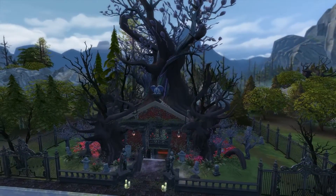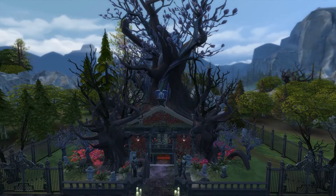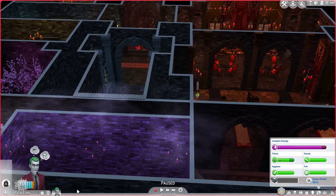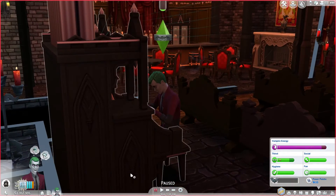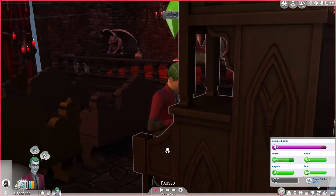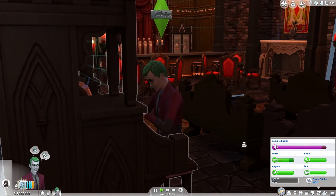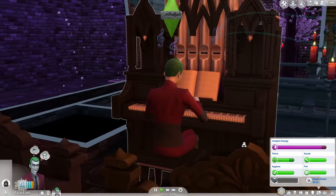I tried to see if there was a speed build on YouTube, and I couldn't find one. But the person who lives here is Gavner Vixar. He is practicing the organ — he actually doesn't know how to play it. He is very, very bad at it. But you know what he's not bad at? Being evil. He's a very evil vampire who has just moved to town.